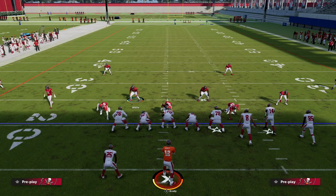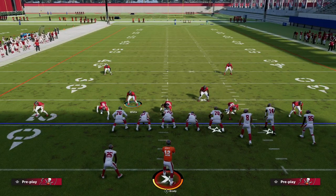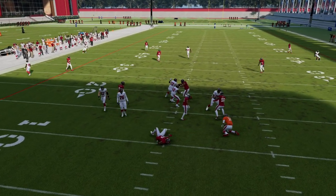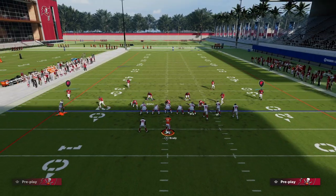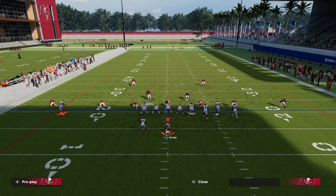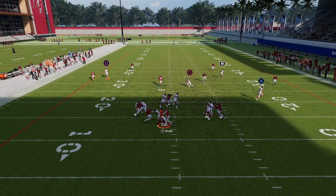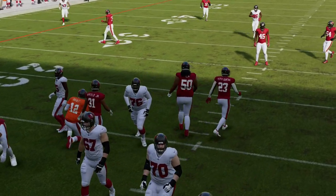If you want to do a more advanced setup, you can run at the guard from here and sometimes you'll get double edge pressure just like that right there. This is incredibly effective in Madden 23. They can't block the tight end out of bunch — they can only block their running back — and a lot of times it's still going to scream off the opposite edge.